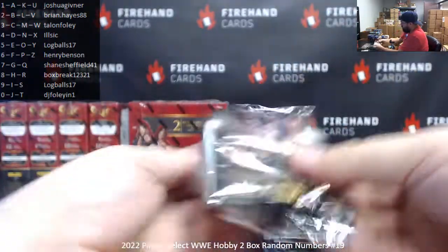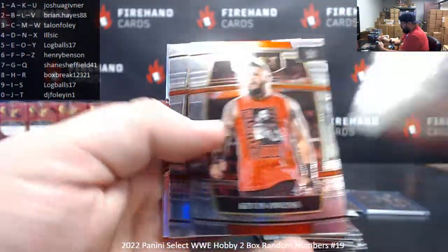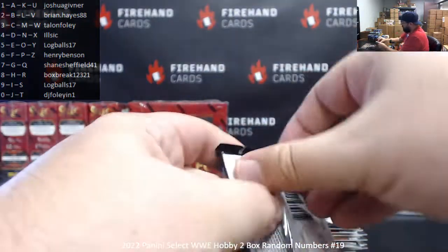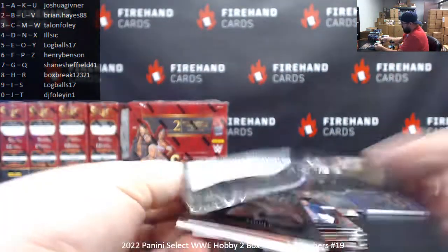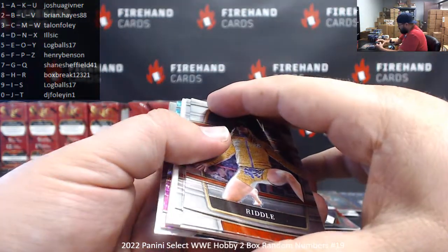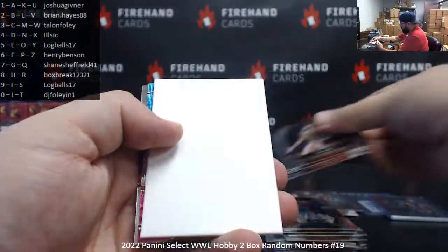Should have one more autograph coming still. Got a couple packs to find it. Damian Priest, Kevin Owens, and Ilya Dragunov. Gene Okerlund silver. Seth Rollins, premier level. I think we might have an autograph memorabilia — or maybe we're missing a hit. I think we're missing a hit, guys. This is the first time I've had a missing hit in Select WWE.